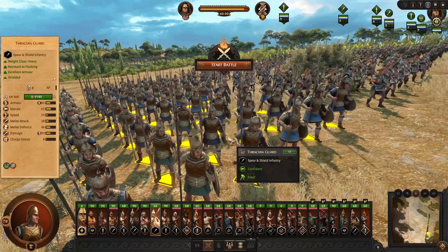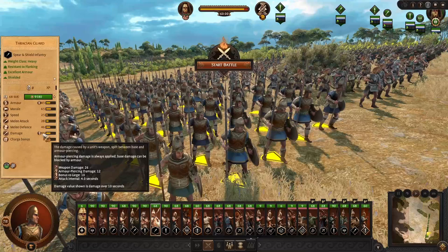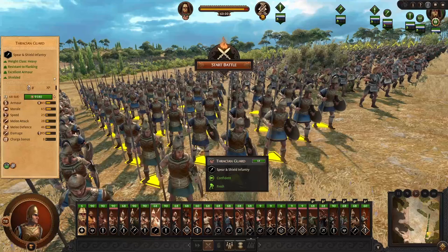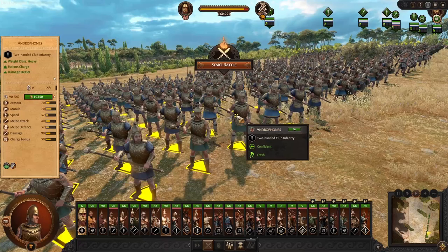Moving on to Thracian Guard — these are your elite spear unit. They are focused on defense, good against large, good damage, with really no charge because they're meant to stand still and defend. They have high armor of 85 plus the 65% shield. This is your elite frontline option in the roster.